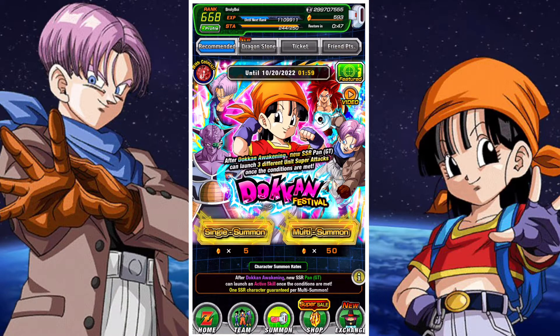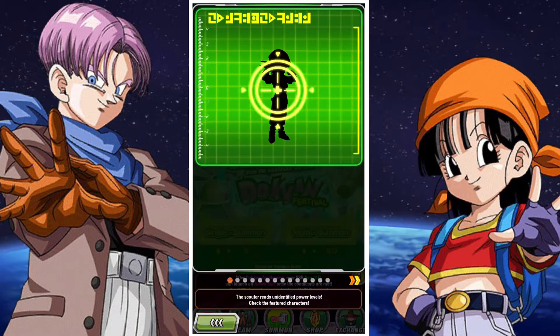Pan's Banner looks pretty solid. The main reason being Ginyu. Ginyu is an exceptional unit — I think he's one of the strongest units in the game. His leader skill is fantastic. And of course, alongside that, Pan herself is pretty freaking awesome — a really, really awesome character.